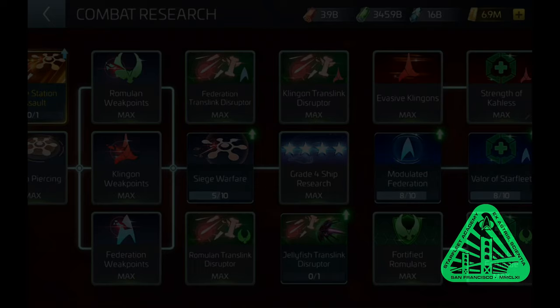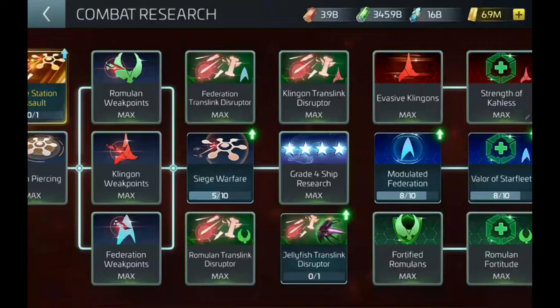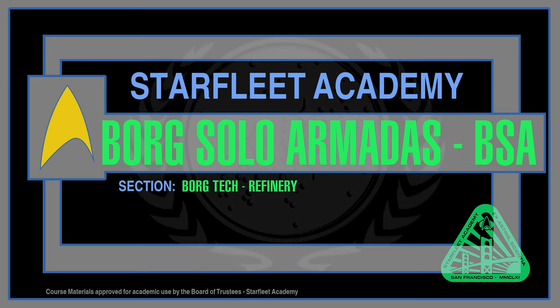You only need to do the researches for the ships you will be using against the Borg Solo Armadas. There is no point in doing them all at first unless you want to. Just remember: if you get a ship from a faction you have not activated the research for, or get a shiny new ISS Jellyfish, activate the appropriate research first.